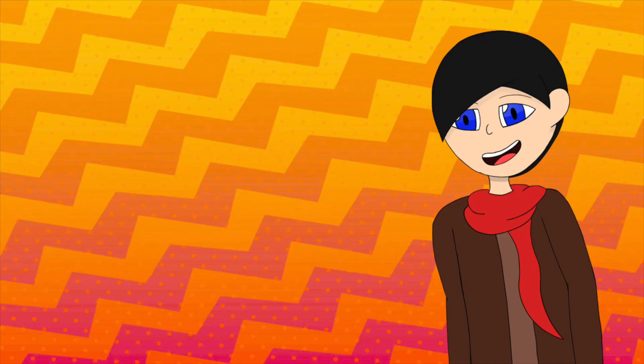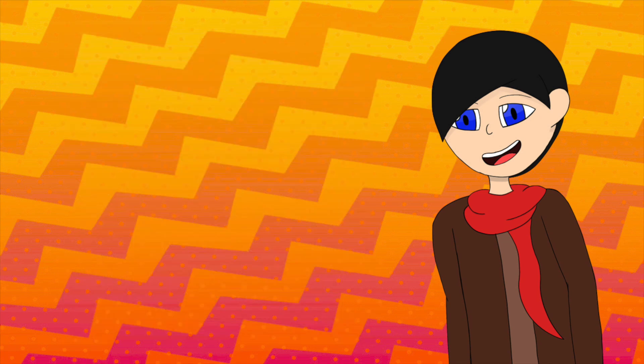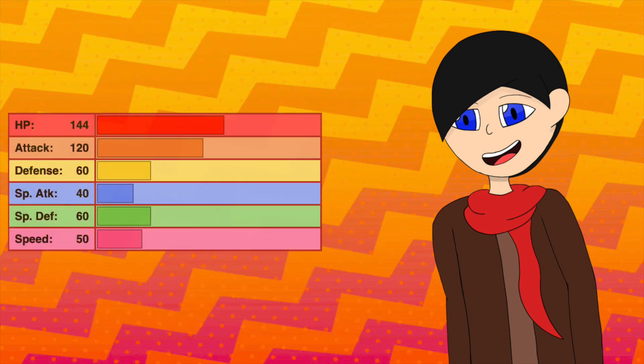The Pokemon that can send a 10-ton truck flying with just one hit, Hariyama takes my number 9 spot. Hariyama has been a part of a few teams of mine, most notably in one of my Omega Ruby playthroughs, and it was one hell of a hard hitter, with its Attack stat being almost the highest stat, second to its HP.